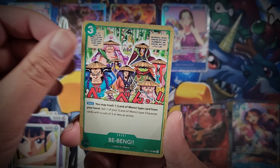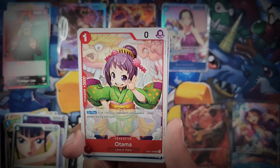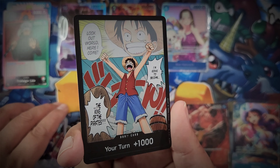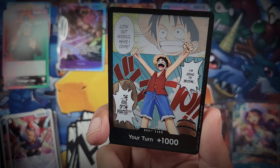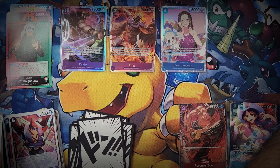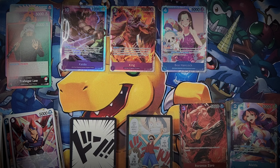That is going to be our special Don card - one per box, and it'll be the same artwork in every single box. Each set has its own unique special Don card. This one is literally from episode one of the anime: Luffy jumping out the barrel proclaiming to the world he will become King of the Pirates. Beautiful Don card - imagine having all 10 of your Don cards with stunning manga artwork like this.